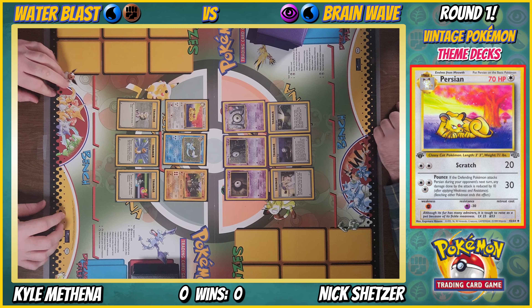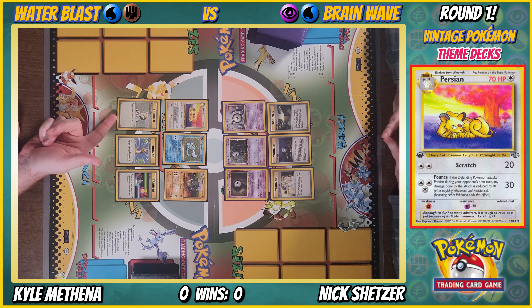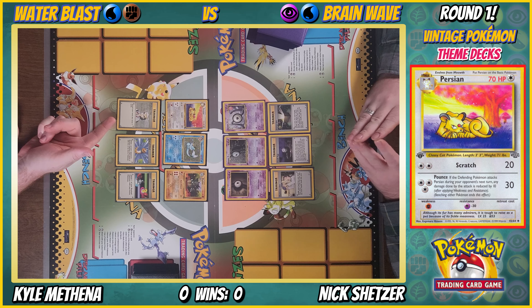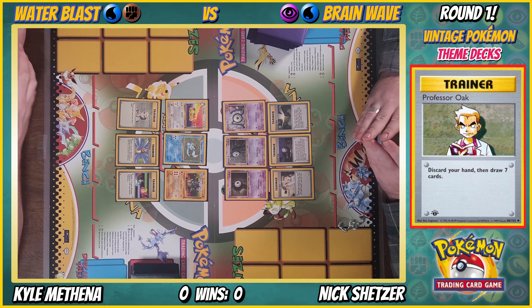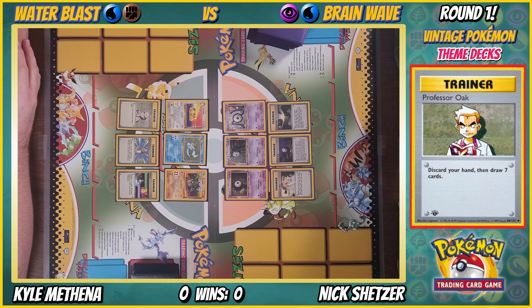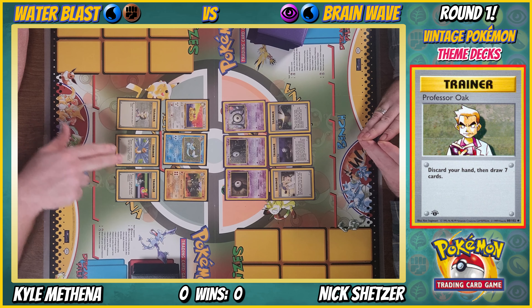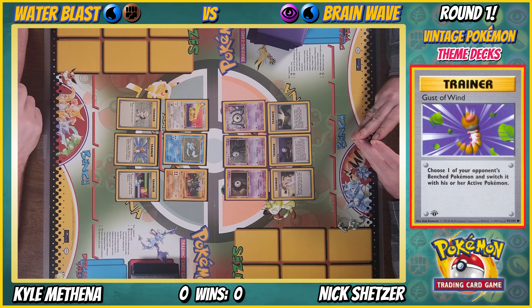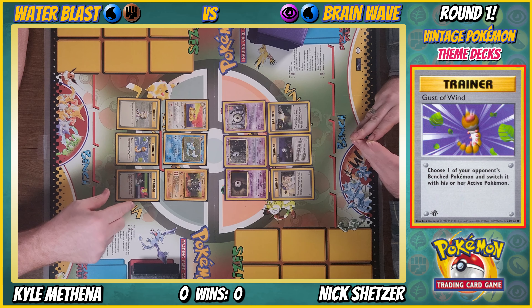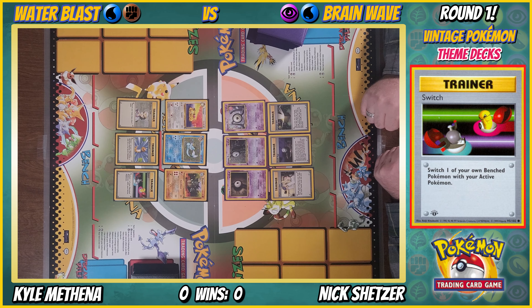For trainers, I pulled out three of the best — arguably the best ever printed: Professor Oak. Discard your hand, draw seven cards. There might be two in here. Gust of Wind pulls one of your opponent's bench Pokemon and switches it with their active. Use that when you know you can knock something out. That's Water Blast.